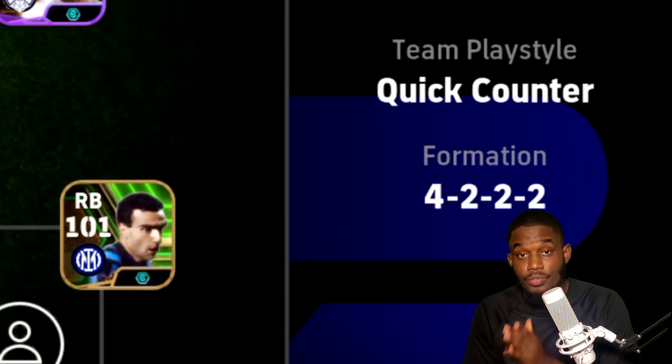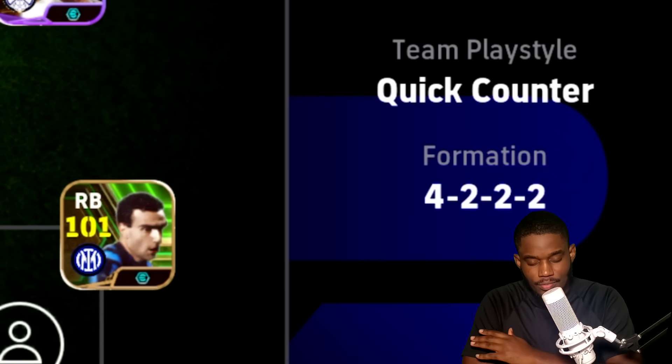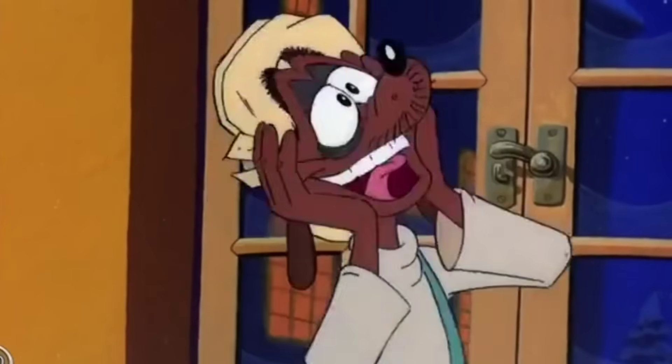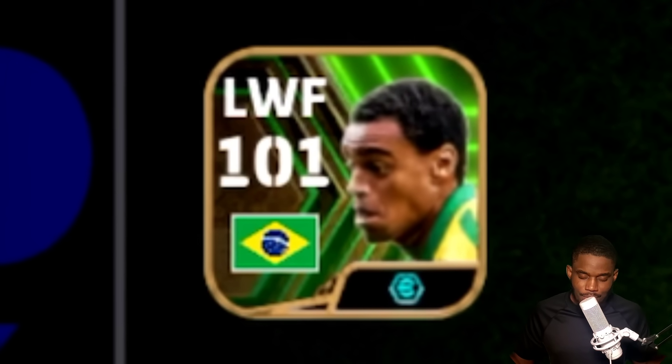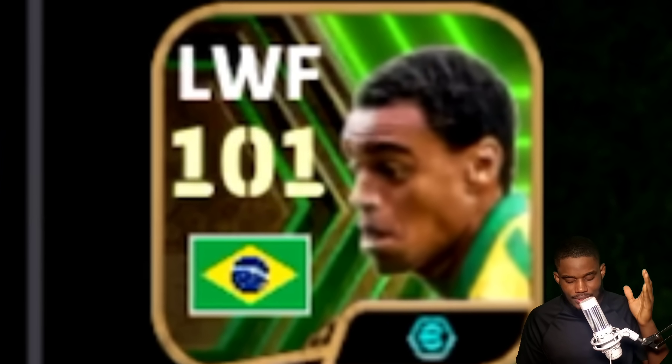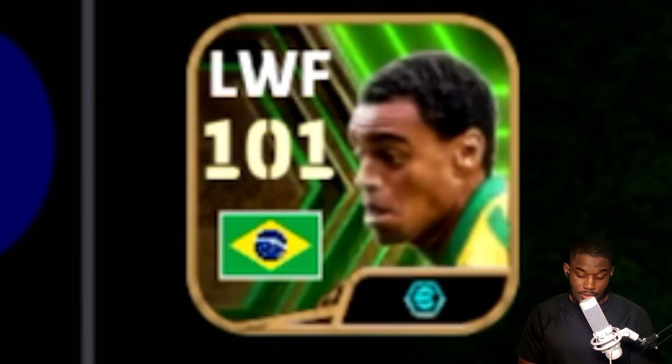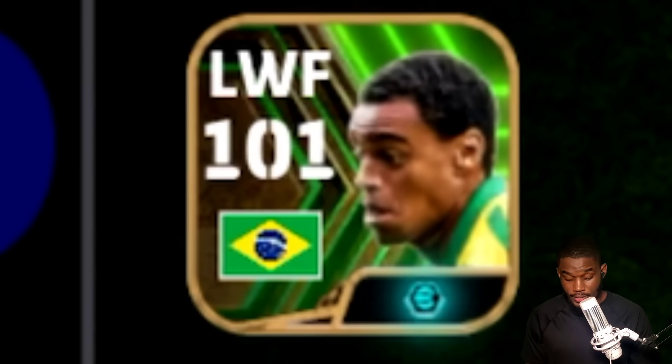In today's video we're going to be looking at one of the epic booster cards you can get for free. We're going to be looking at Danielson. We all know Konami gave us a pack of 50 cards, five of those being epic booster cards. I feel like Roberto Carlos is actually the best to get from that pack, but next up in my opinion is actually Danielson.